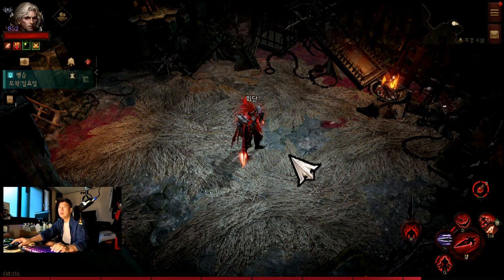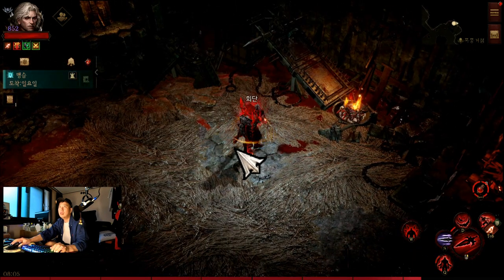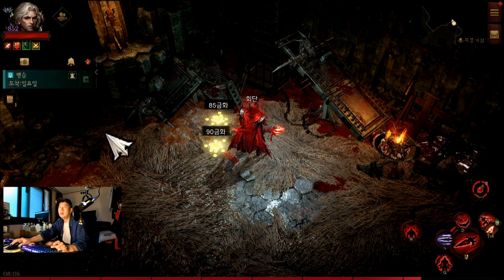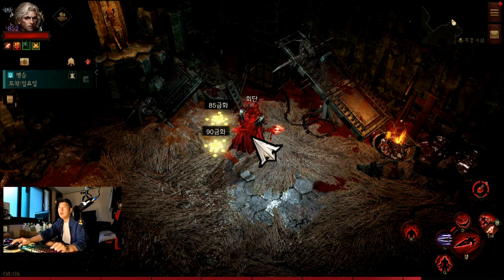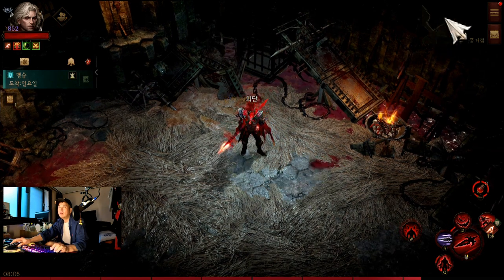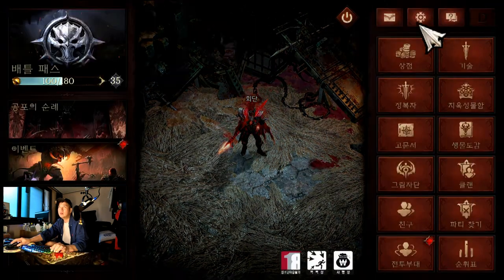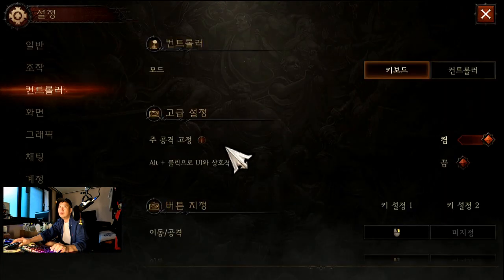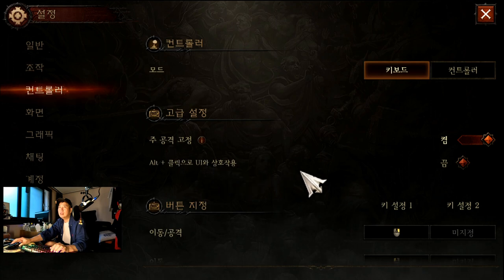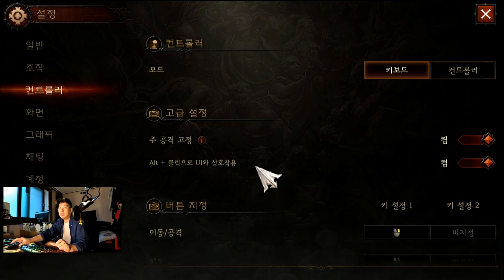킷세팅을 변형하는 이유는, 인던에서 돌아다닐 때 킷세팅이 안 돼 있으면 앞에 몹이 많을 경우 몹을 계속 쏘게 되어 이동이 불가능한 상태가 됩니다. 몸무리 상태에서도 불편합니다. 킷세팅은 컨트롤 메뉴에서 주공격, 공격, 그리고 알트 클릭으로 유아의 상용작용도 활성화하시면 좋아요.